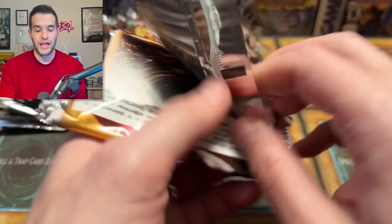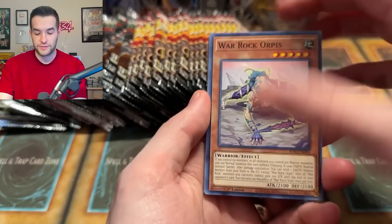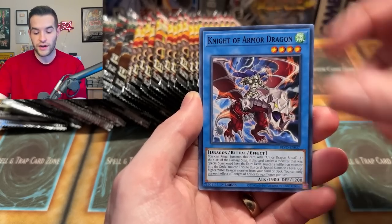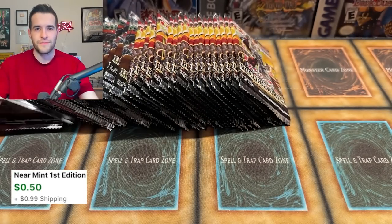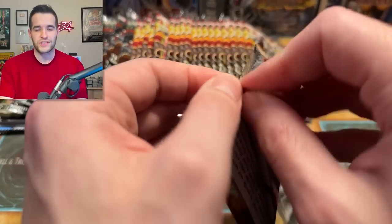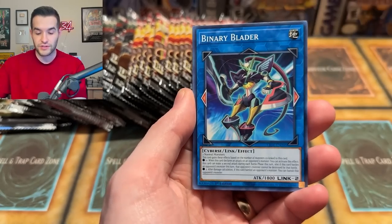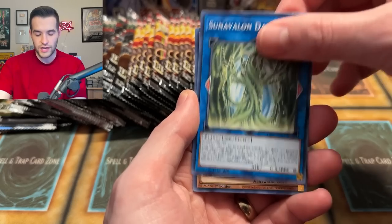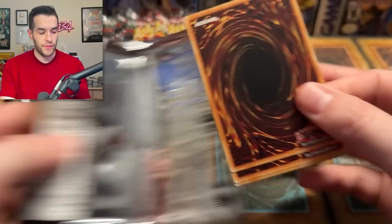Speaking of good cards — Pot of Prosperity! I don't remember if this is short printed as a Secret Rare. I hope it's not because we would love to pull one. I remember pulling one when we opened a mystery box off eBay — someone gave us a Blazing Vortex box and we pulled the Pot of Prosperity, which was $140 at the time before the Megaten reprint. Right now it's around $70, which is much more affordable — you can almost get a playset for what one copy used to cost.